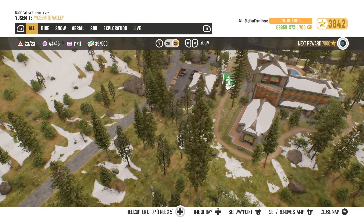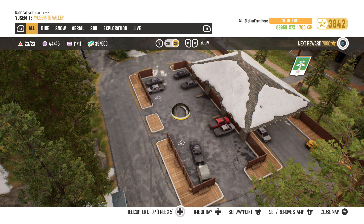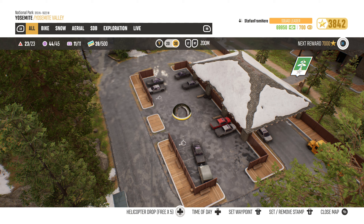The second teleport option is that you can use helicopter tickets to actually set a spawn anywhere within the world. Essentially you hover over wherever you want to spawn and hold down on the d-pad, but the big problem is that you either have to spend 1000 bucks or redeem some free helicopter tickets if you've unlocked them.